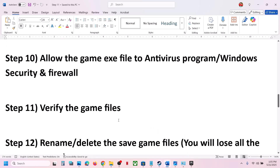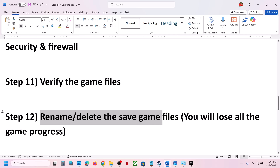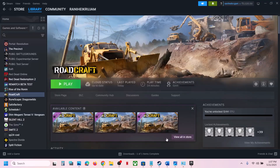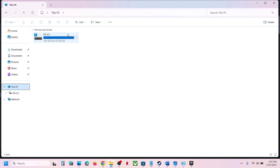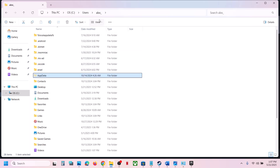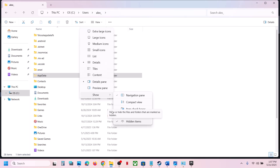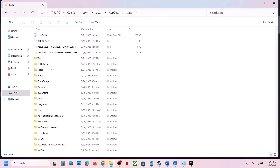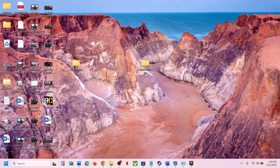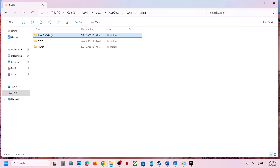The next step is to rename or delete the save game files. Note that doing this will lose all game progress, so create a backup first. Open File Explorer, go to This PC, open the C drive, open the Users folder, open your username folder, then open the AppData folder. If you don't see AppData, click View, select Show, and put a check on Hidden Items. Open AppData, open the Local folder, open the game folder, create a backup by copying the folder to the desktop, then right-click the game folder and rename it. Launch the game and check.